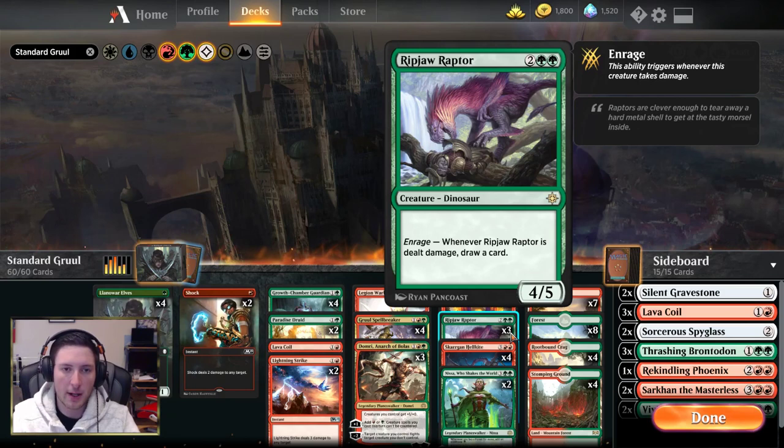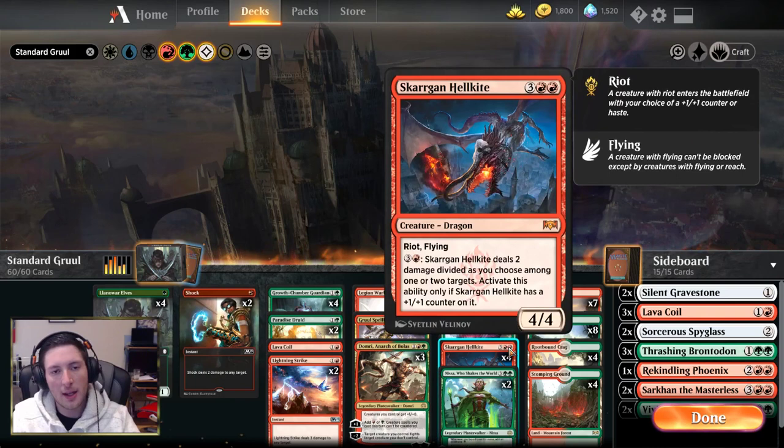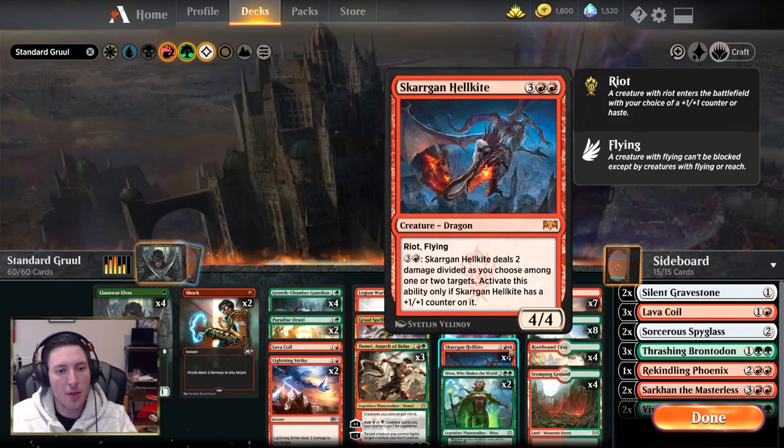Dies to removal has never really been a reason not to play a creature. The five-mana slot has six threats in it. We have four Skarrgan Hellkite. Typically you're going to want to play it with the +1/+1 counter to have access to the pinging ability, but the threat of a 4/4 haste flying creature allows you to close games out of nowhere. It's very flexible as both a curve-topper and a finisher.